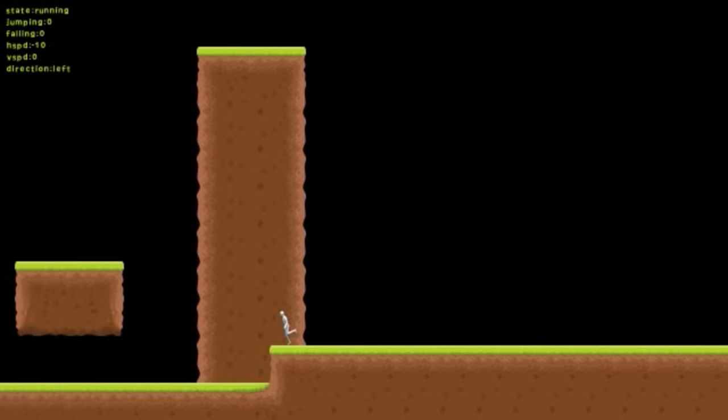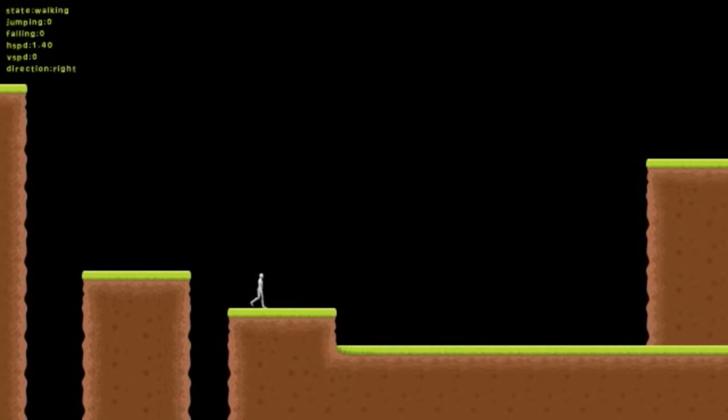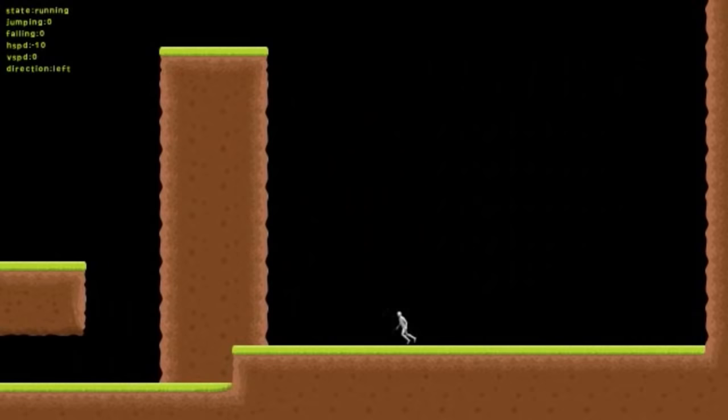So this is basically what we're going to be creating. We have our man, he's got some sprites, he's running around, he's jumping, he can duck. We've got all these little platforms, he's got collision detection, he can't go through tiles from the bottom - all kinds of really cool stuff you'll need to create your platform game. I've also got this really cool tile set from GameArt2D.com - check them out, the link's in the description. They've also got some paid-for sprites and stuff like that.